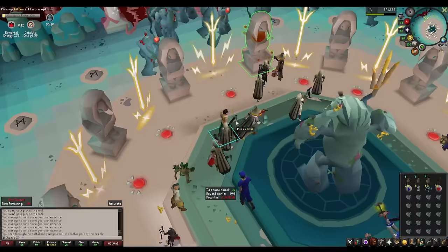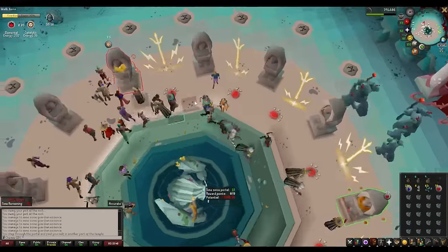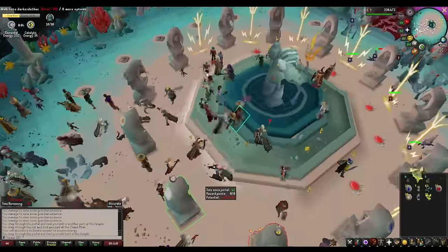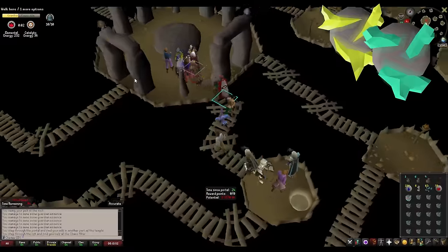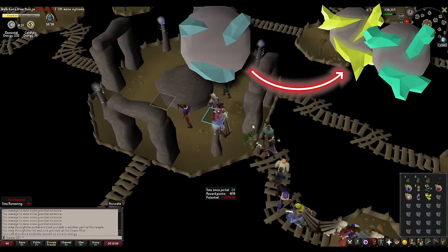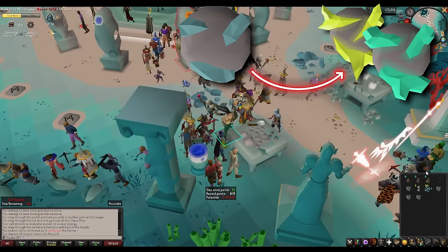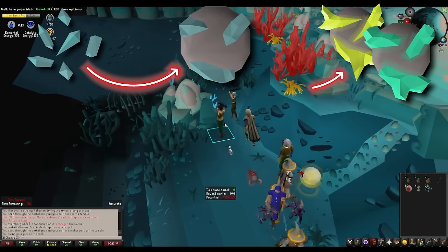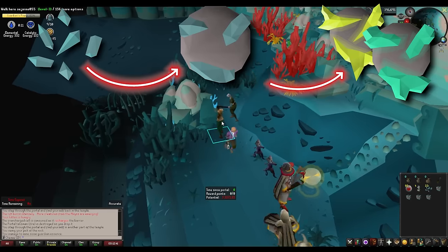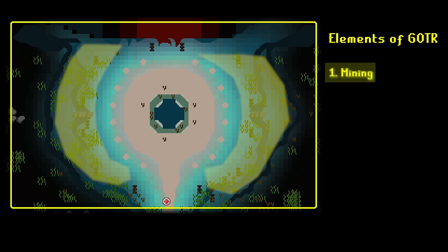The objective of Guardians of the Rift is to power up the Great Guardian before the abyss creatures attack it and kill it. So how do you power it up? You give it guardian stones. How do you get guardian stones? You runecraft guardian essence at a runecrafting altar. How do you get guardian essence? You craft it from guardian fragments at the workbench, or you can mine it from the huge guardian remains. And where do you get guardian fragments? That takes us to element number one.